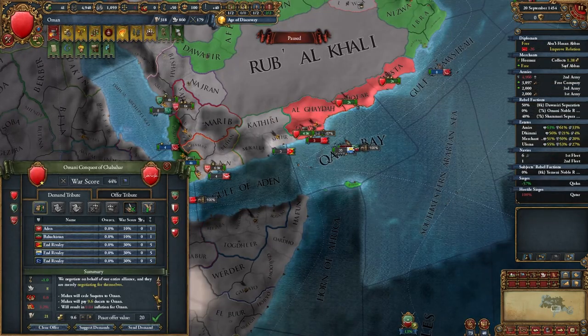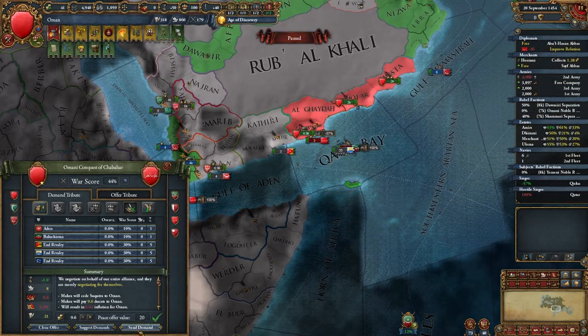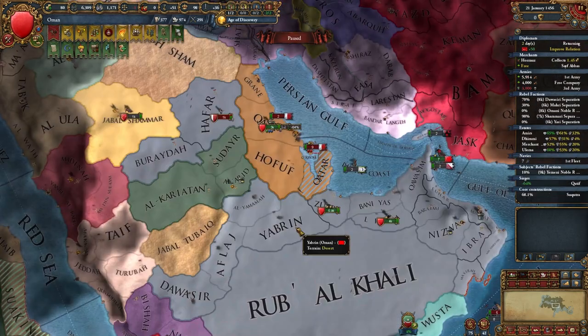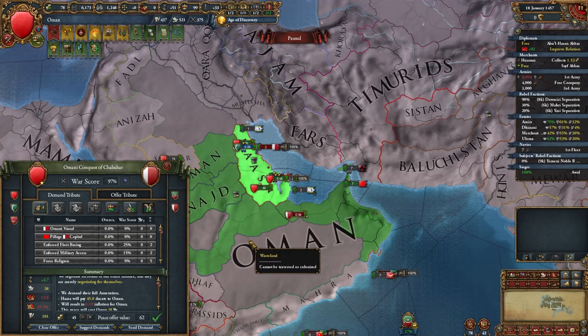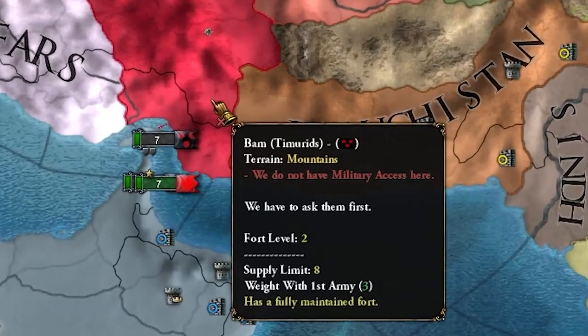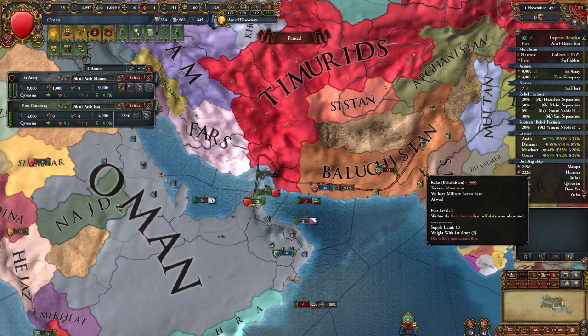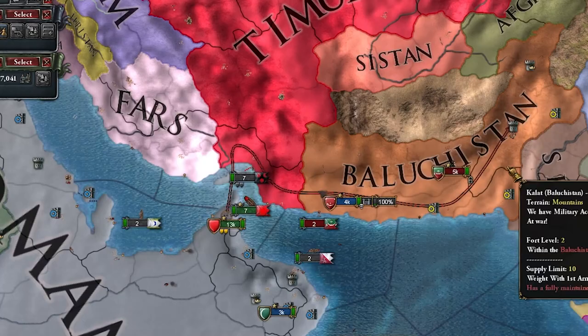I'll start by blocking Baluchistan's access to my lands with galleys, and I'll also eliminate Yaz and Mara early. I really don't like sieges without cannons, so I'll just take this island and some money. Now most of my army is free and I can siege Yaz. Thankfully this is over, and now I can focus on Baluchistan. It looks like the Timurids gave military access to Baluchistan again.